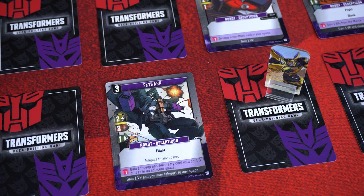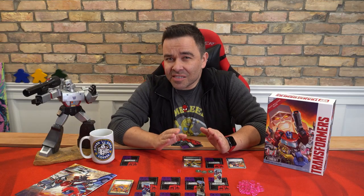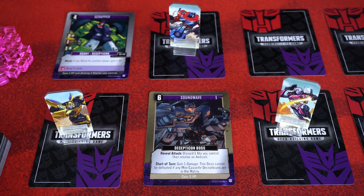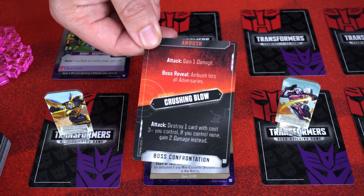When you battle a Decepticon robot, you simply pay the required power listed on their card, toss them in your vault, and you're done. But bosses are a little tougher than that. To battle a boss, you need to confront it, and you still need to be within range to hit it with your power cards — so more often than not, you'll be standing in their space when confronting them because you'll need all the power you can muster. When you move into a Decepticon space, boss or not, you get ambushed. So if you're moving into a space to confront a boss, don't forget to resolve the ambush first.